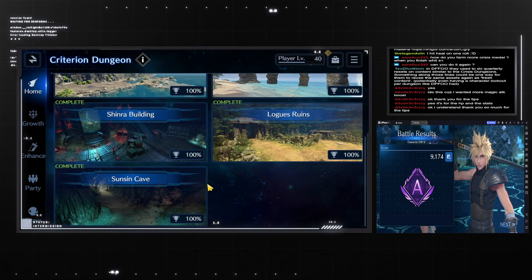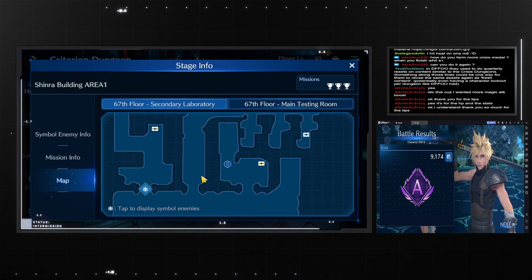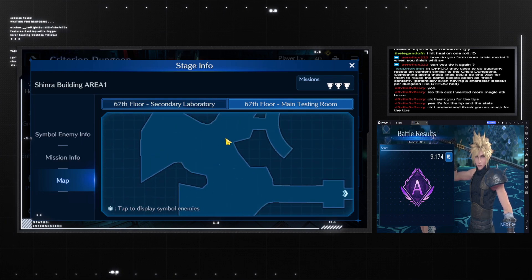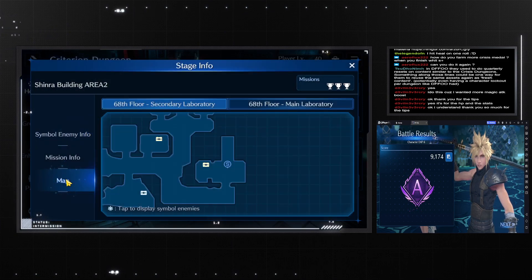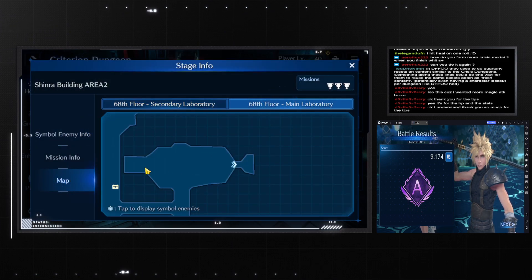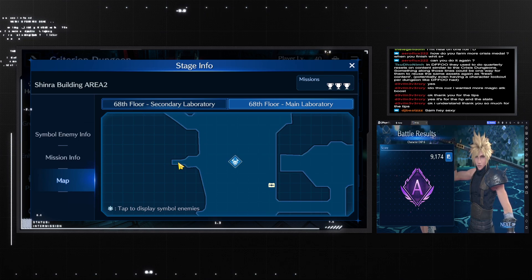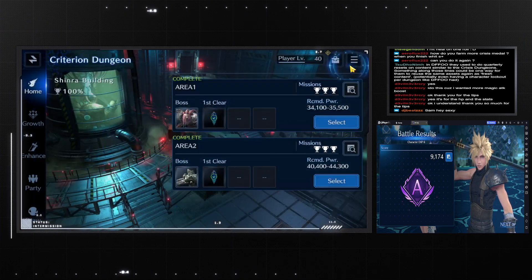In the regular dungeon there is a cactus capture. In the Shinra building — let me double check which one it is — it's in the second floor, area 2. Area 2, second floor — here, where you usually find Red 13 in the story. But it's just here, and the capture is there.